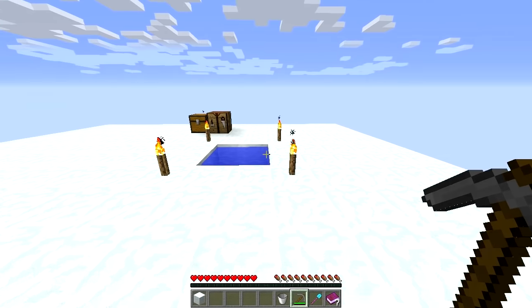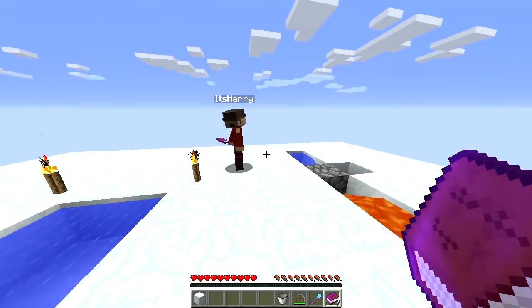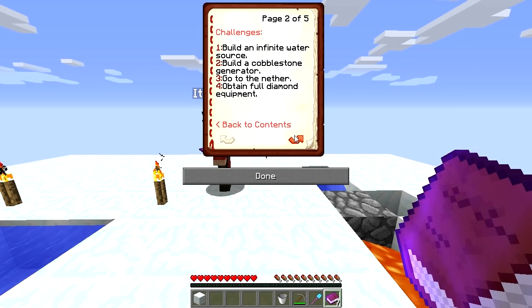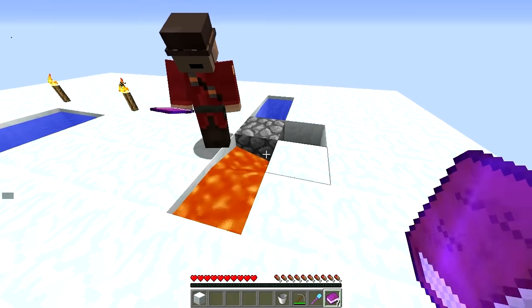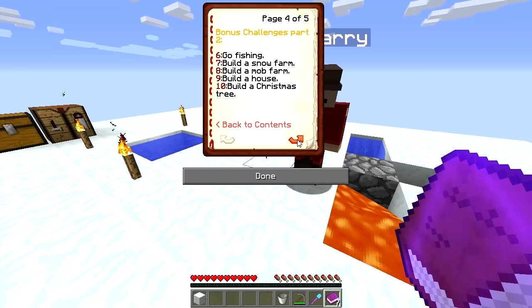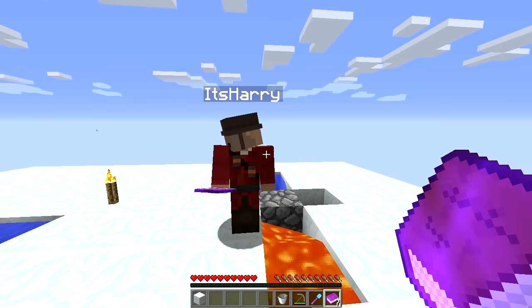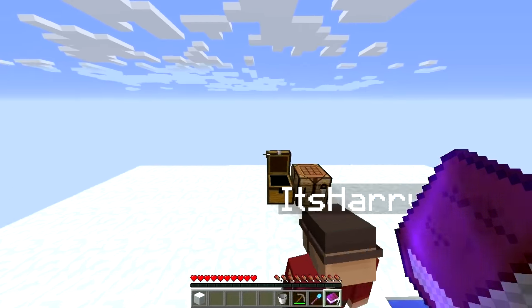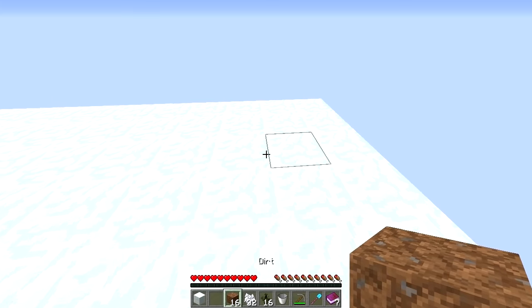That's the second challenge completed already. Now we need to go to the nether, which means we need to build a nether portal using obsidian. Should I turn this lava into obsidian? No — it says in the tips, don't make the lava into obsidian. Okay, let's see what else we got — saplings, dirt. I assume we need to plant some trees.